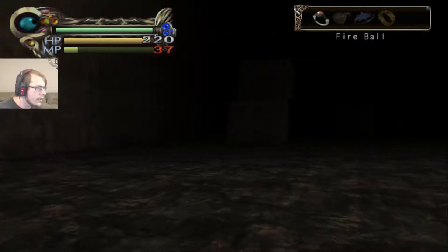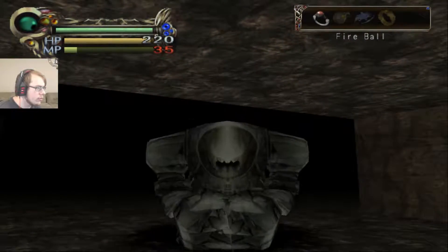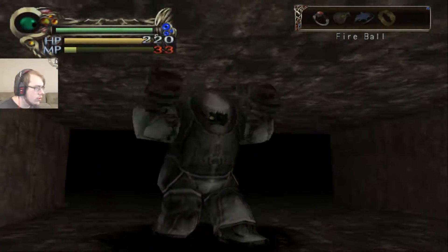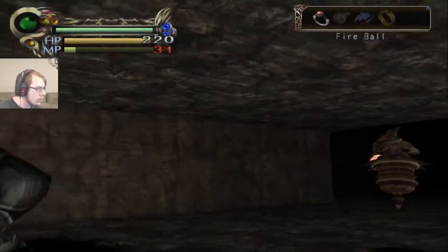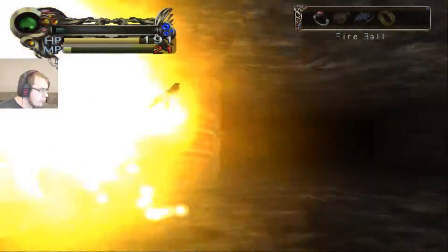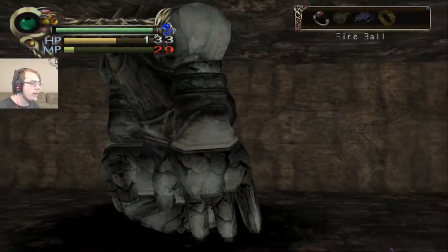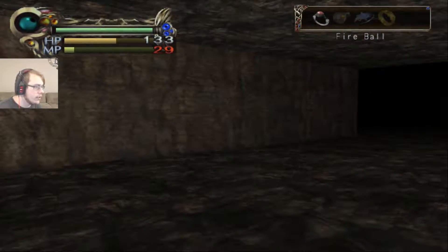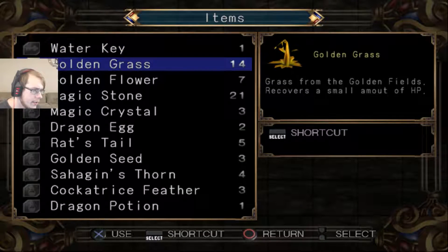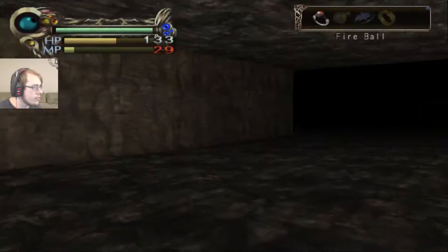There's another golem guy. Hello there, friend. That does nothing to him. So that golem was being controlled by that floating mage guy. And also we got a dragon potion — temporarily reduces MP usage. That's pretty good.